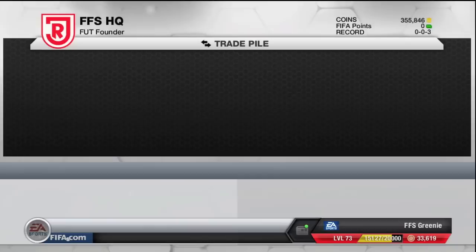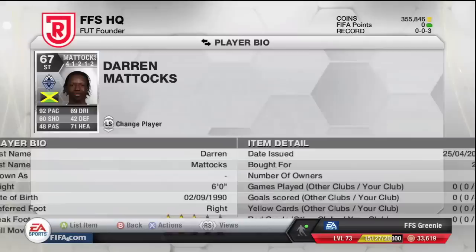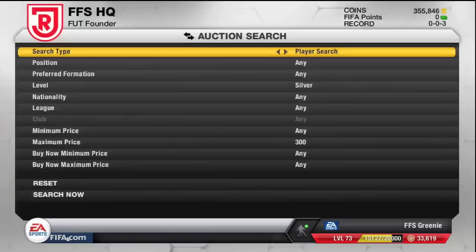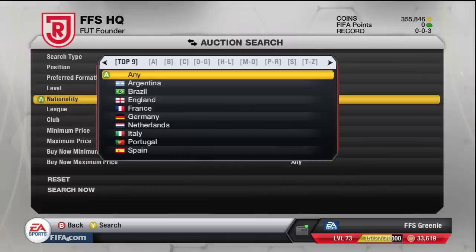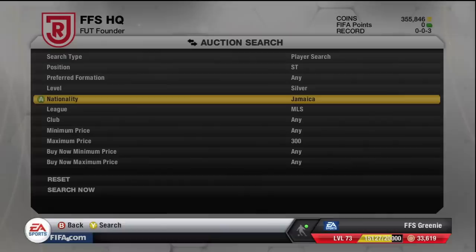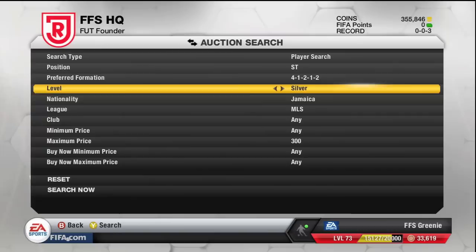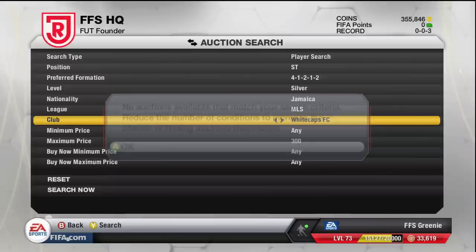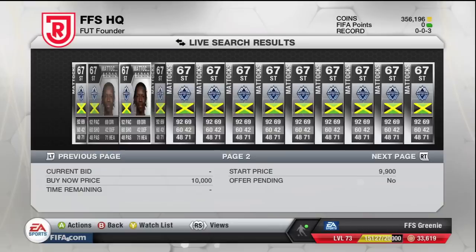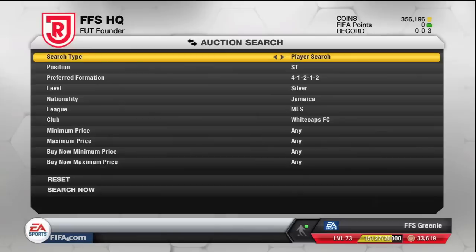A brilliant one I got yesterday was Mattox. I think he goes for like 4k — let's go and have a look. I got him for 200 coins, so I was dead happy when that happened. He's a striker in the MLS and he's Jamaican, in a 4-1-2-1-2 formation. I'm pretty sure he plays for the Whitecaps. He's listed at 6k, 6k, 6k, 5k, 5k — so we're going to make like 5k on him.